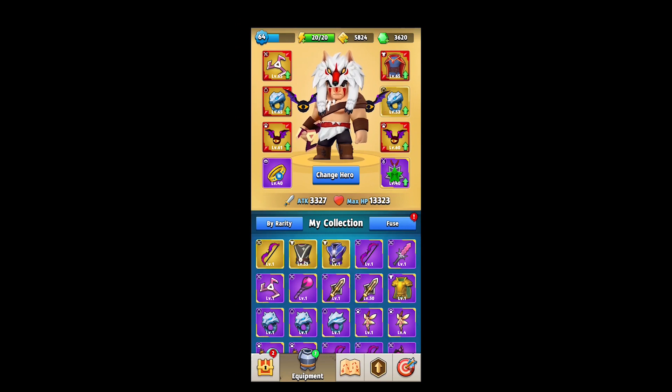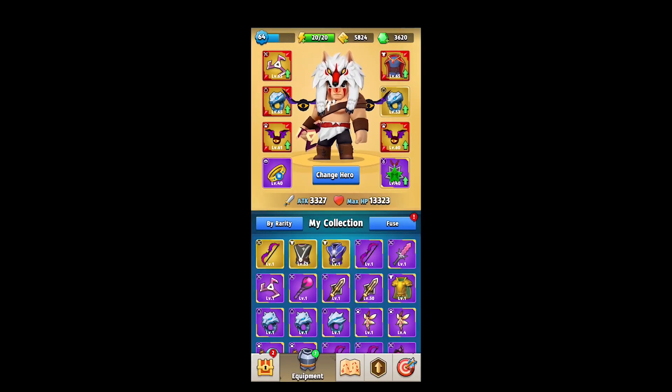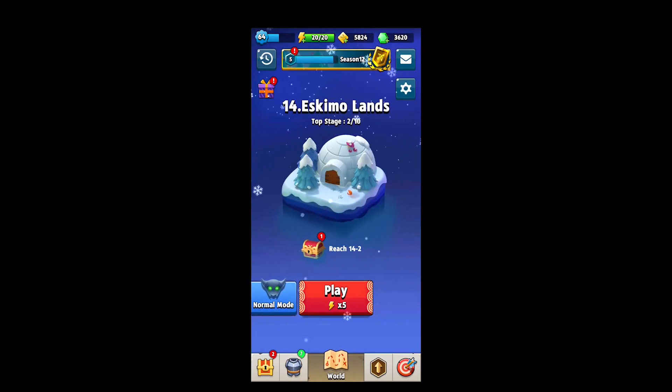Okay guys, there you go. Let's do a quick screen comparison of before and after with the level ups and with the new Ancient Legendary. If you want to see videos on what I think are the best bracelet and amulet, I'll leave links here. Now we can give the Igloo level — Eskimo Lands — a run and see if this makes any difference to knock out these bosses faster.